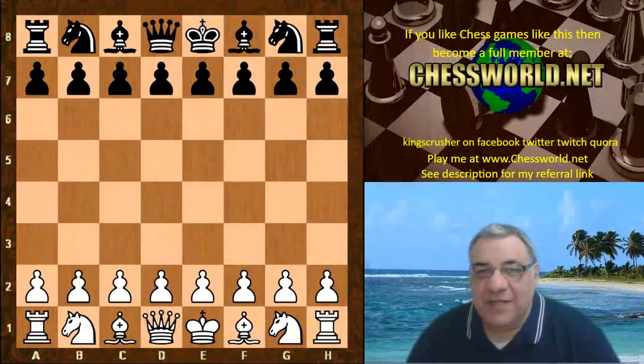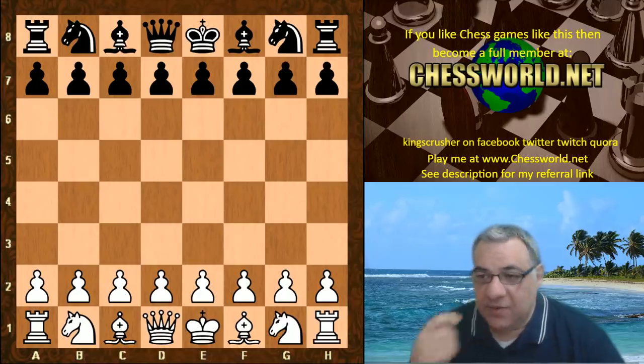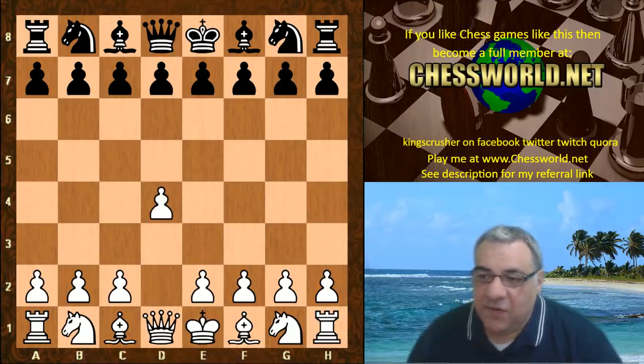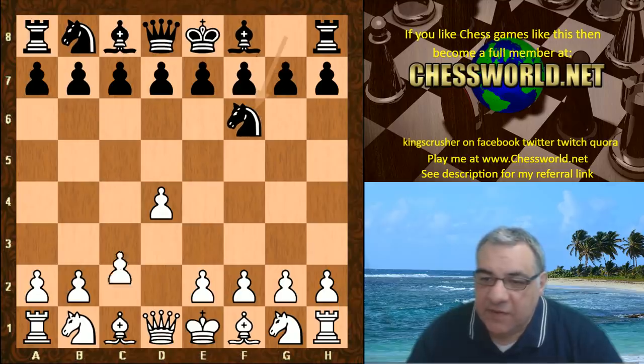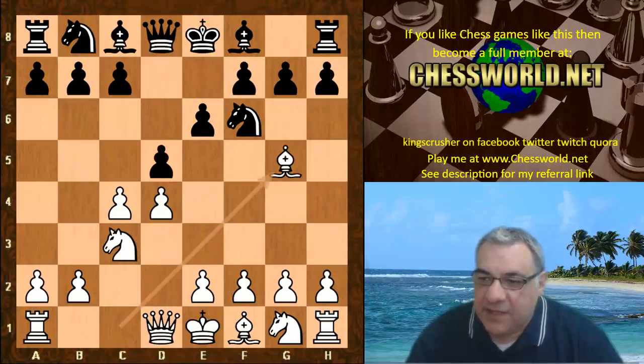Hi all, I have another very interesting game to show you of Leela from the TSEC Season 14 Premier Division. This is against the mighty AndShaxx, a combination of Andorra and Shaxx in chess. Let's see - d4 from Leela, and the opening book given is quite a positional opening.